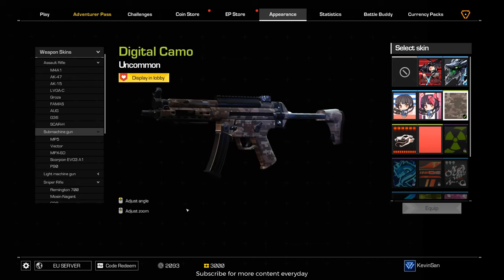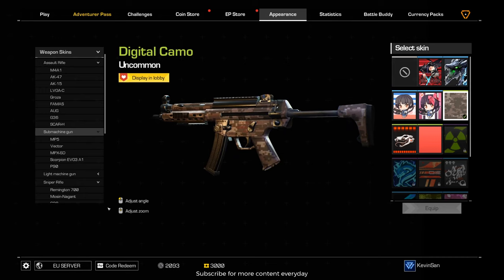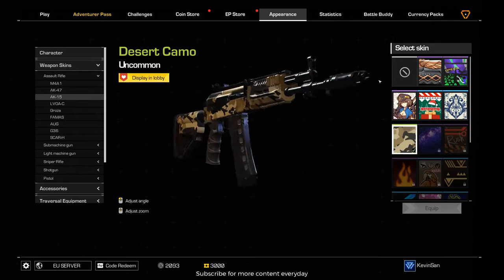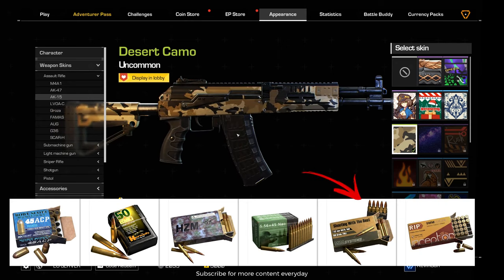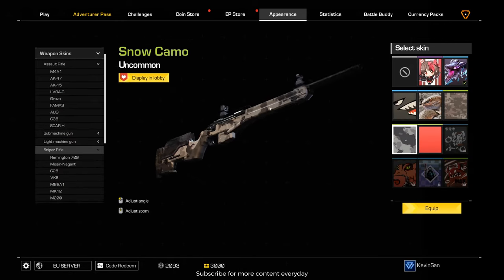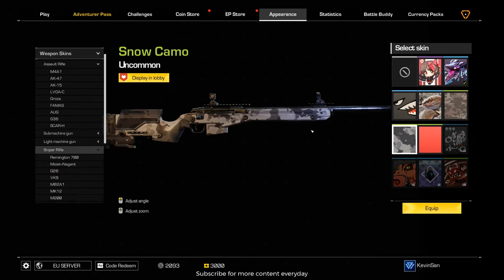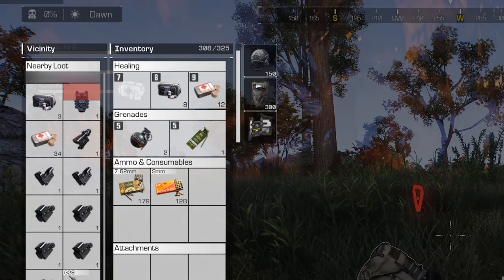The best SMG is the MP5 — great for close range but also for mid range fights. For assault rifles, I would pick the AK-15, which uses 7.62 ammunition giving more damage than 5.56. For sniper rifles, I find the Remington 700 is the best non-airdrop sniper rifle. For throwables, it's good to have at least 3 grenades plus 1 smoke, which can be used to provide cover or distraction.